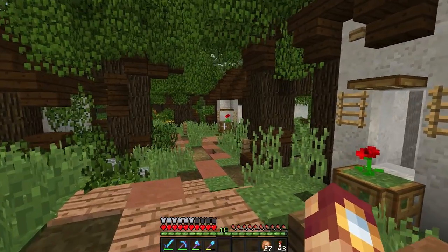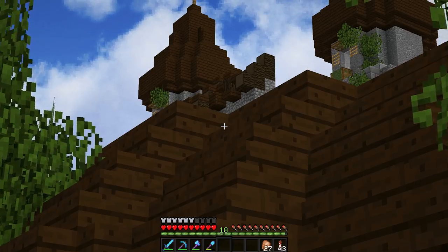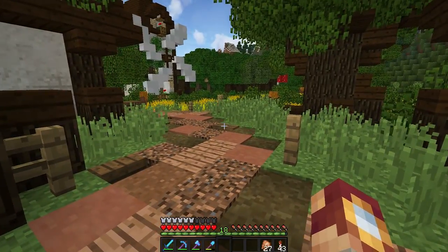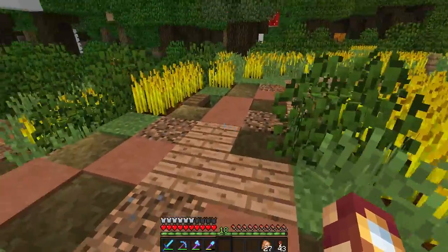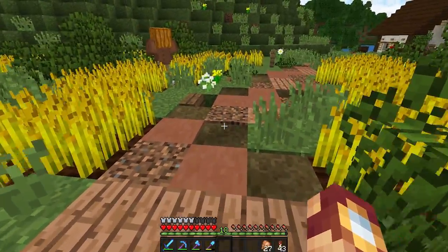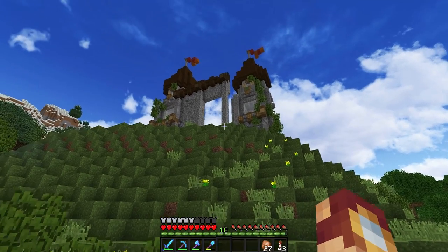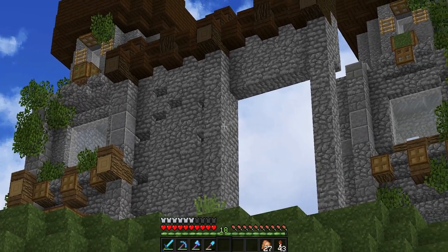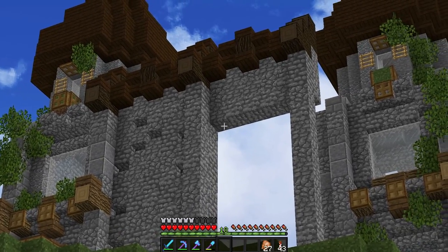I've got the wall pretty much done, and you can kind of see it over there — I love that atmospheric view. I went ahead and transferred it over to my server and used World Edit to change the biome, and I'm not showing you on purpose. I know you'd consider that cheating, but it's my world and I want this color of leaves. I've added the other tower, this wall, and a doorway that I'll probably finish next episode.